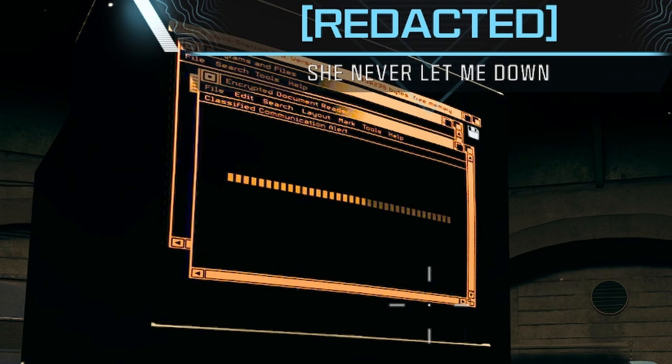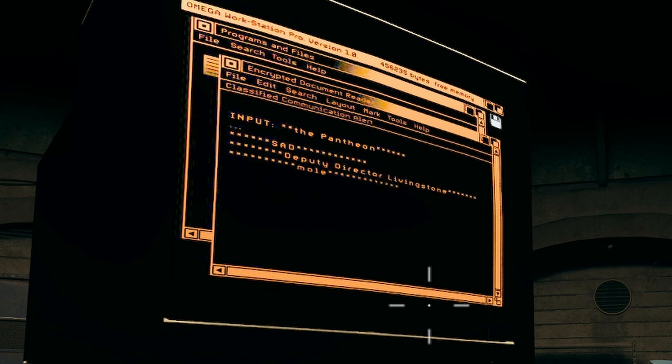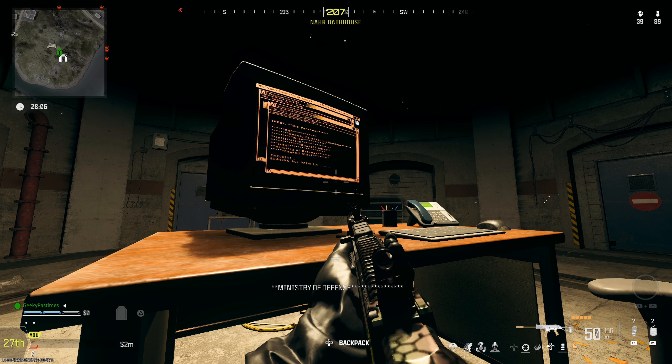When you interact with the computer it will start outputting a load of different information. It seems to be brand new lore talking about characters we don't know. It says 'input the Pantheon' — we don't really know what that is. Then it says 'SAD Deputy Director Livingstone,' who seems to be the person maybe trying to accuse Adler of being a mole — 'mole infiltration, Russell Adler, Iraq Ministry of Defense' — and then 'Saeed Alawi.' Then it says it's erasing all data and comes up saying 'the truth lies.'